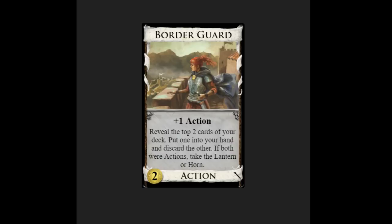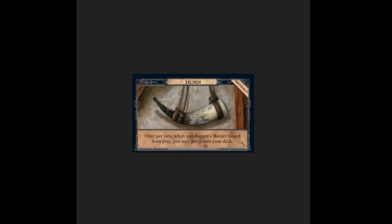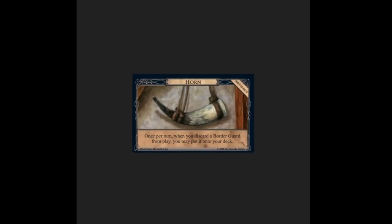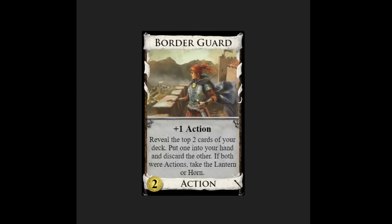The first card is Border Guard. It costs two, gives plus one action, and you reveal the top two cards of your deck, put one into your hand and discard the other. If both were actions, take the Lantern or Horn. These are artifacts — only one person can have the artifact at a time, so they're competitive in that sense. The Horn lets you top-deck a Border Guard once per turn when you discard it from play. It's a cute effect for a two-cost.